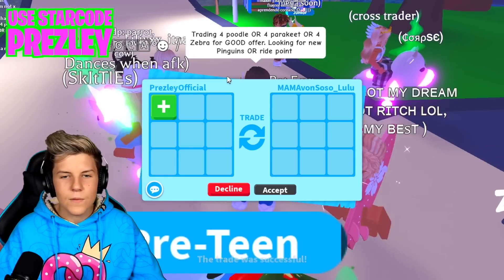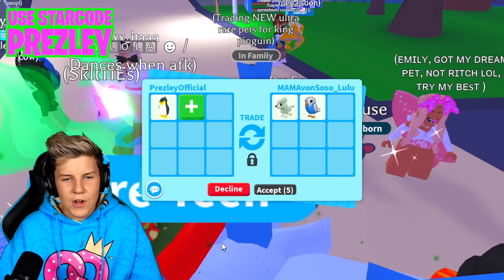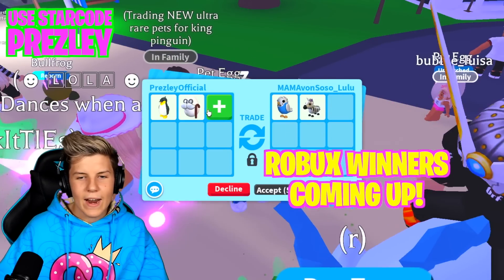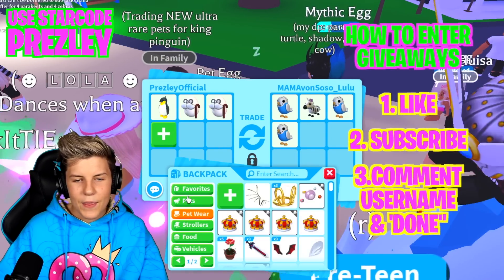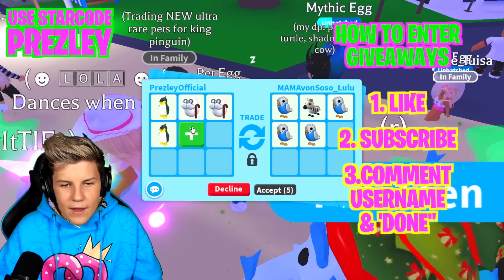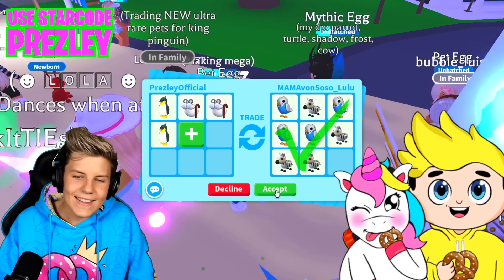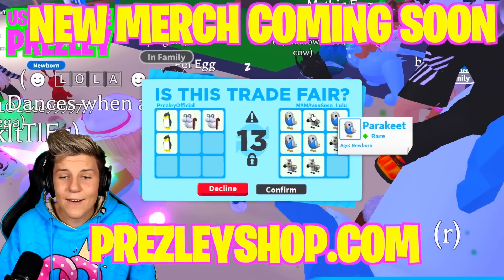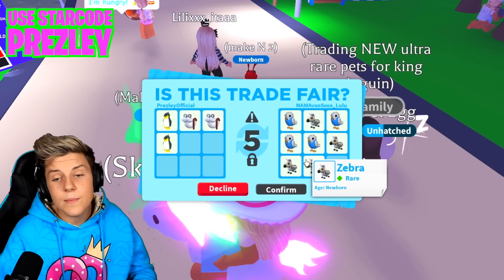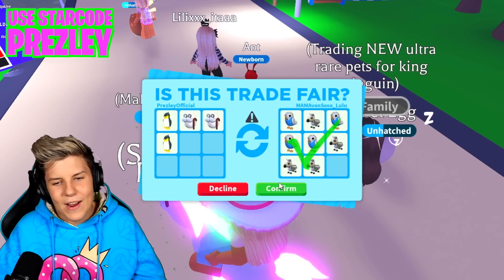This person is trading four poodles, four parakeets, or four zebras for a good offer — looking for new penguins or ride potions. Let's put in one of the new ones. I asked if I could offer for four parakeets and four zebras. Of course, we have to throw in a couple of retired eggs in this trade, but we're also going to add in a few penguins since that's the main pet she wants. I think two retired eggs and two king penguins is worth that. Let's accept this trade — that's actually pretty good! Four parakeets and four zebras. The parakeets and the zebras are super cute. I love all these new pets so much, and I'm super happy we could trade two retired eggs and two king penguins for four of each.